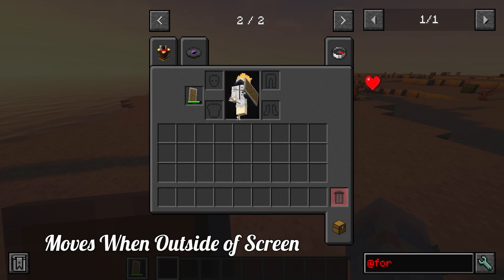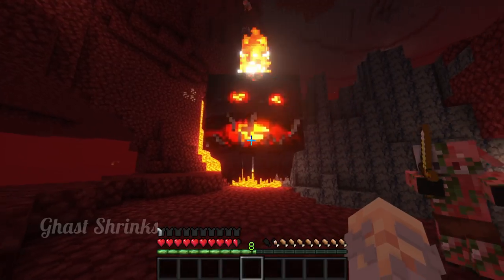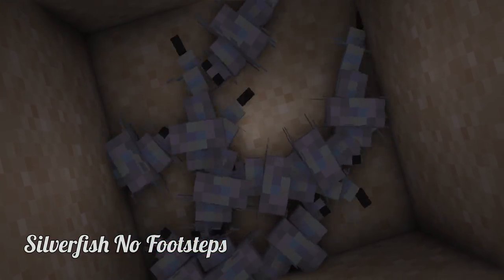Forgery — this is a big mod, available for both Fabric and Forge, adding a wide variety of additions, tweaks, and completely game-changing behaviors. Everything can be toggled, and believe me, this is a really big mod.